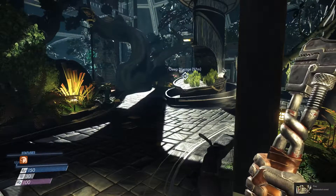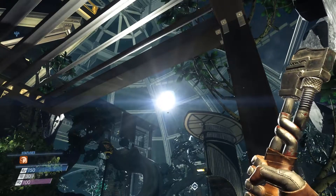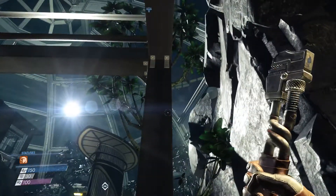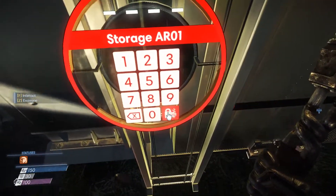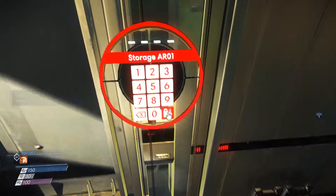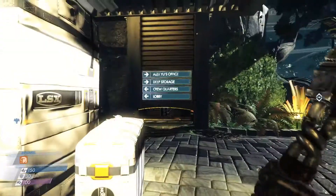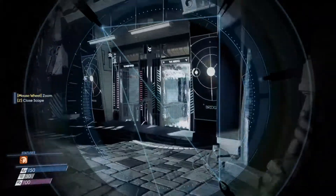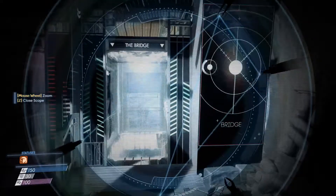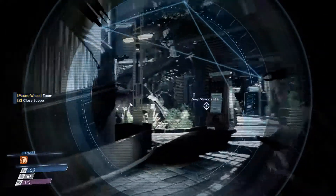Hello everybody, this is Backblast here. I'm again in Prey, in the Arboretum. I thought the sun was moving really quickly but it's not - the outside of the station is moving, probably to give some centrifugal force. We're going to have a look in this area. Oh no, it's a hacking four - I can't get in there, I can't hack that. So let's not bother with that. We've got some elevators over here - bridge, do not enter - let's take me to the bridge.